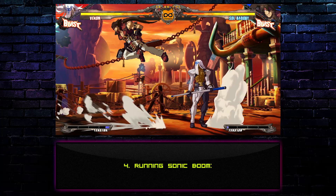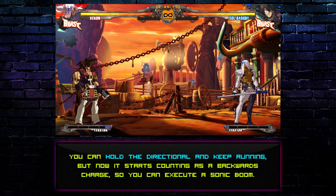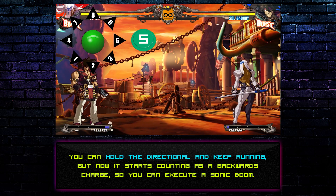Technique 4: Running Sonic Boom. If the opponent jumped above you and switched sides as you were running forward, you can hold the directional and keep running — but now it starts counting as a backwards charge, so you can execute a Sonic Boom.